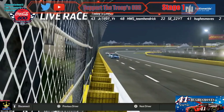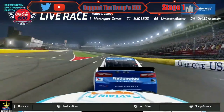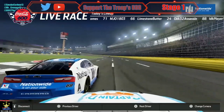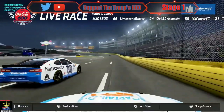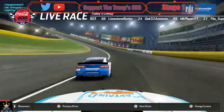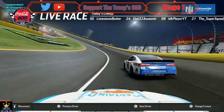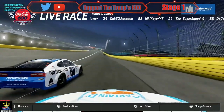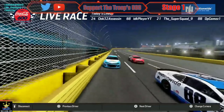It looks like a great battle overall for the lead. The 71 of Mateo is all over Giovanni's bumper and now Giovanni is sliding up a bit. Now Hughes is on the inside of Mateo.